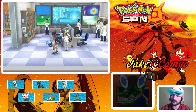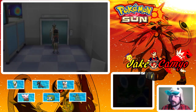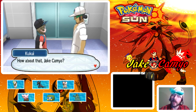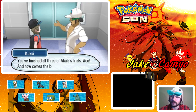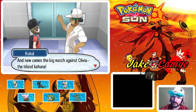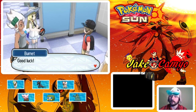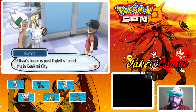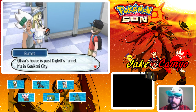Nebby seems bored. Hau says he's off to check out Diglett's Tunnel next — it's a whole cave made by Pokemon. We're told we've finished all three of Akala's Trials, and now comes the big match against Olivia, the Island Kahuna — the Grand Trial. Good luck! Olivia's house is past Diglett's Tunnel, in Konikoni City.